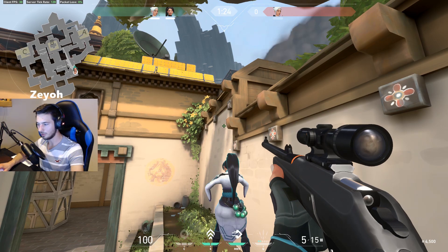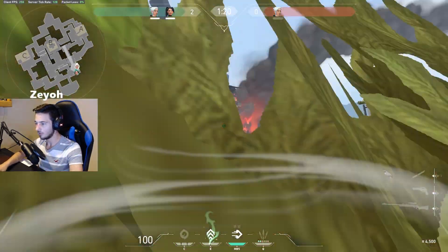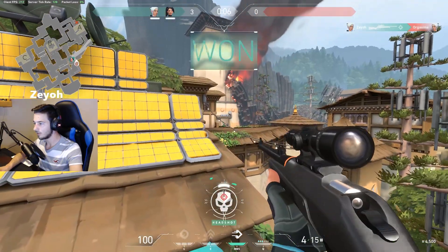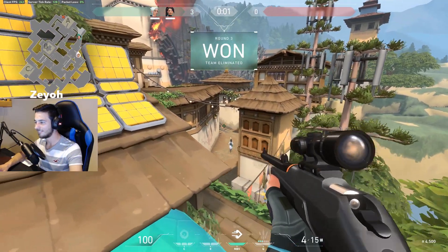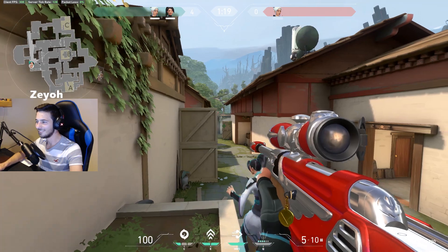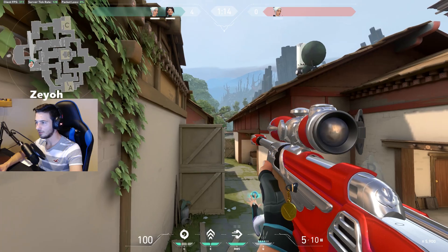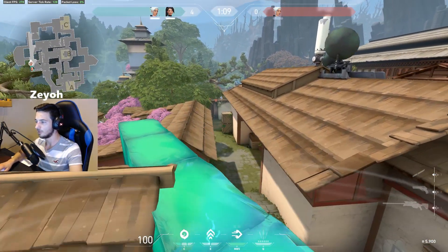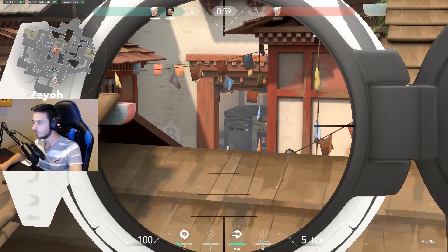For this first secret tip, I'm going to show you some boosts on Haven. You're going to need a buddy playing Sage, or you could be the one playing Sage, and then you either need to play Jett or Omen to boost on top of the ice wall. Have your Sage stand where my friend stands and look up at the wall — they can place a wall, and you can jump on top and see down Long A and into the window at Heaven on A, which is pretty OP.